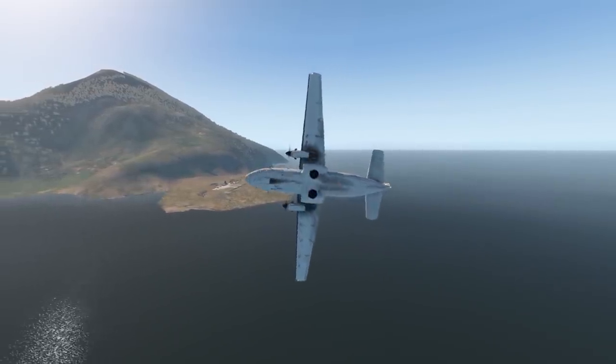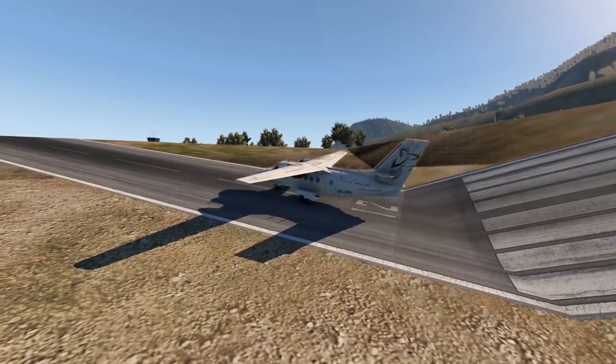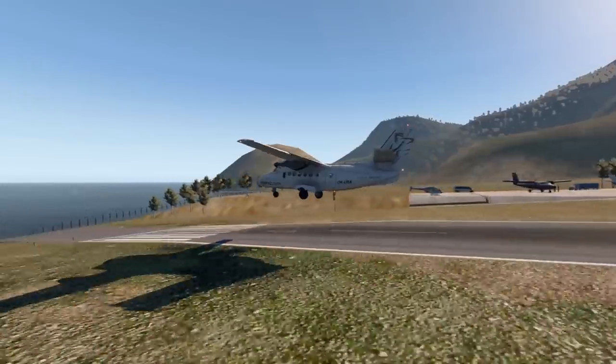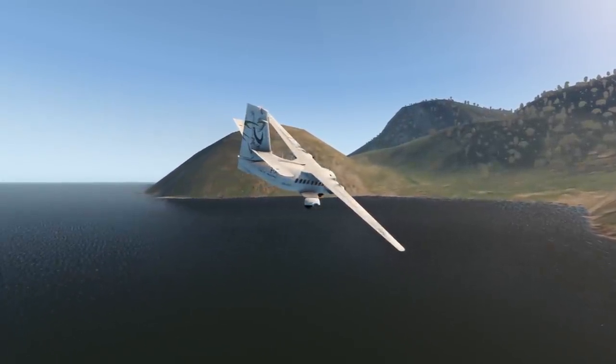These turboprops have around 800 horsepower each — they are pretty damn strong. There's actually no runway this plane cannot take off or land at. You can definitely say this plane was a big success — 1,200 planes built is quite a lot, and it's still flying after all these years. Thanks for watching today's video. See you tomorrow as always — good night.